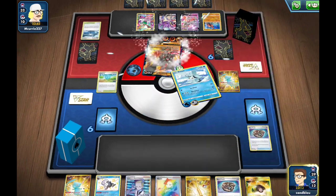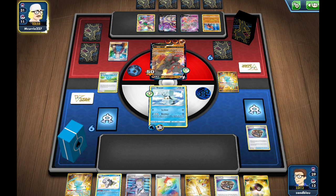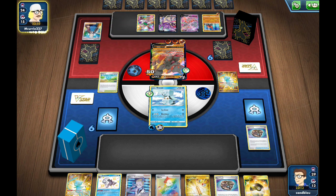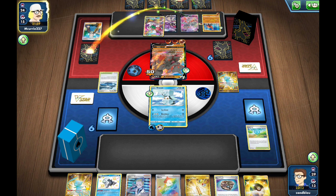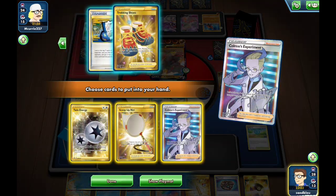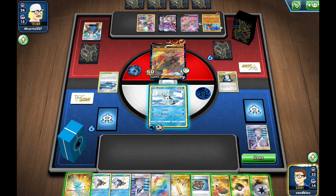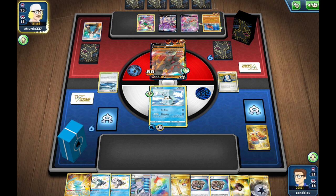On the topic of power creep — you look at some of the items from X&Y and Sun & Moon: Battle Compressor, Acrobike, Trainer's Mail, and ball search cards. I don't necessarily mind having super OP ball search cards. The 2019 Worlds format was one where you didn't have many ball search cards — just Ultra Space, Net Ball, and Cherish Ball. That format was kind of cringe in some ways, though I did like Guardian in it.